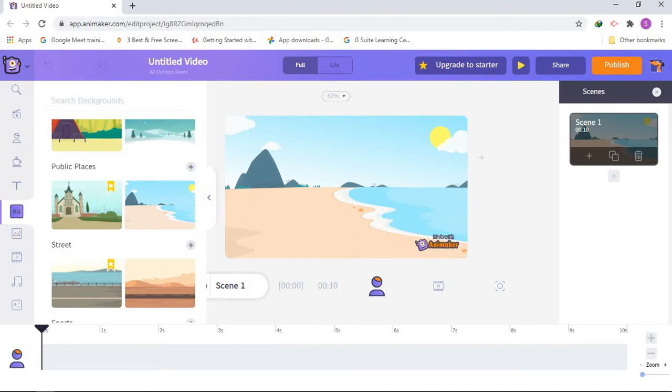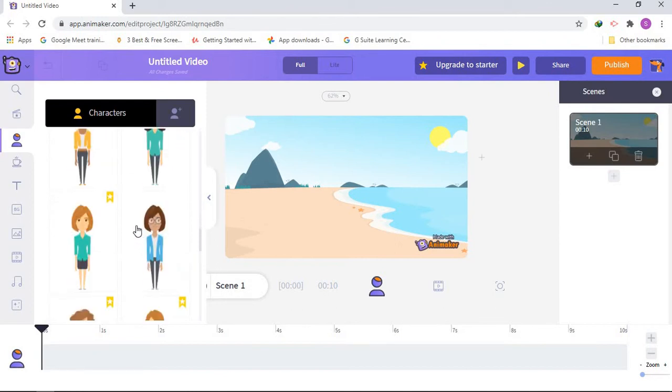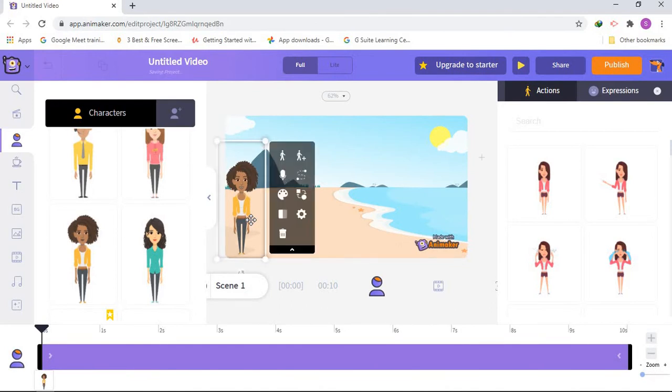We're making Ashen Plus, so we definitely need a character. Let's go to the character category. I'll choose this scale — you can choose any character that you like and adjust the size. I think it's a perfect size, and I will put that girl in here. You can put your character anywhere that you like.